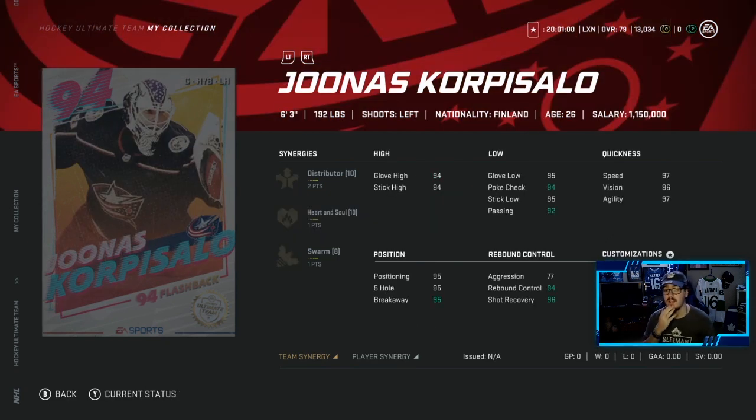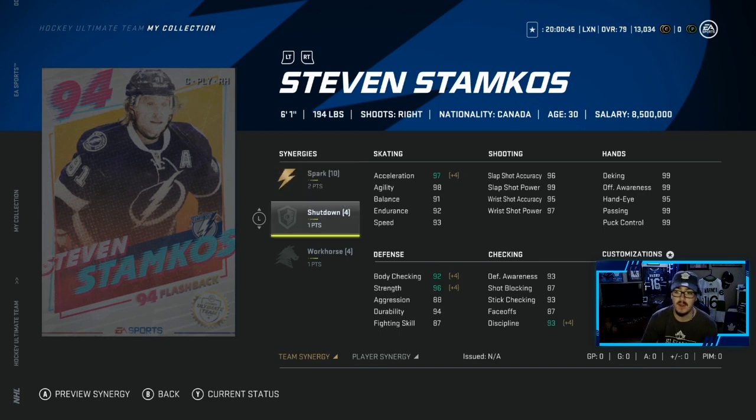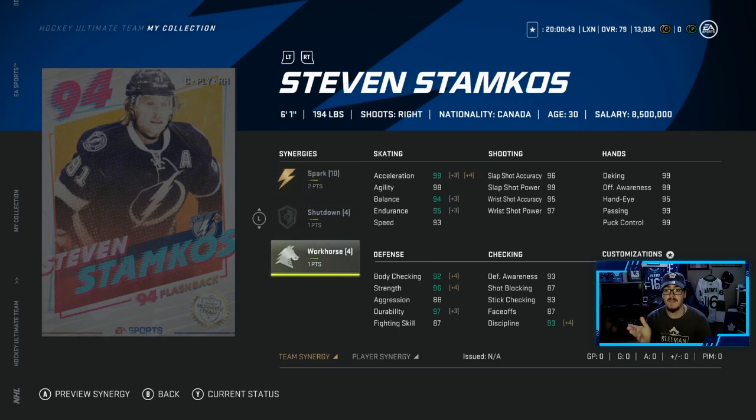Now we've got the Jonas Corpusalo goaltender. It looks pretty good. 2 to Distributor from a goaltender is huge. 1 to Heart and Soul and 1 to Swarm. Has some pretty good stats. Goaltenders are wonky, but I think this is a pretty good netminder. We've got the Steven Stamkos - 2 to Spark, which is nice. Shutdown and Workhorse. And if you have Distributor, he'll have 96 speed. This card is absolutely cracked - has to be the best right wing in the game as of now.